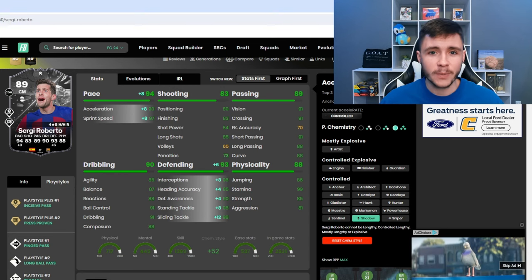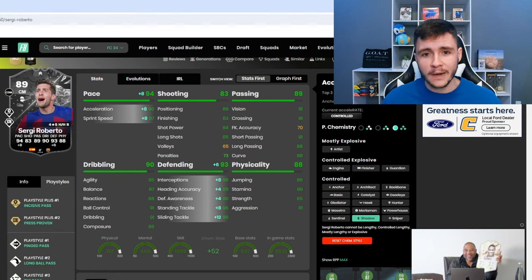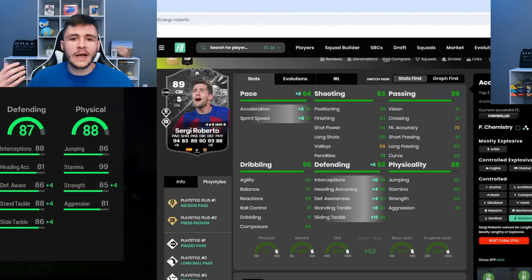Most importantly, we're also going to bump up that defending — 93 defending overall, 96 interceptions, 90 defensive awareness, and 96 stand tackle. So I think it's just a very well-rounded card. Whatever chem style you end up giving him, I think he's going to be able to do everything really well.